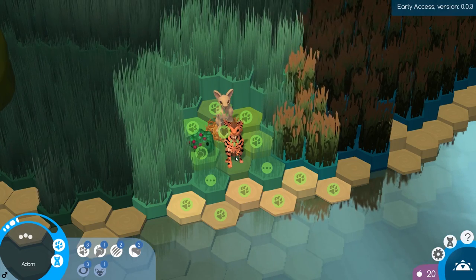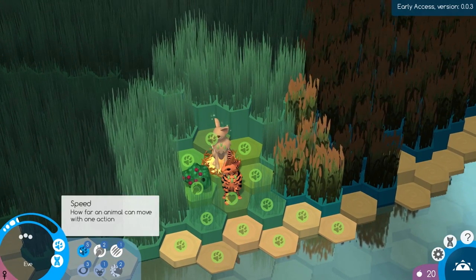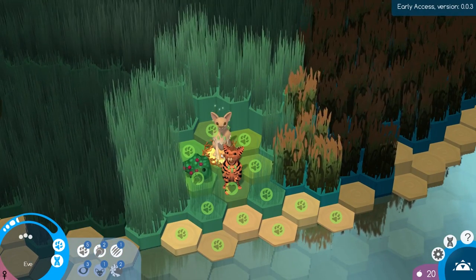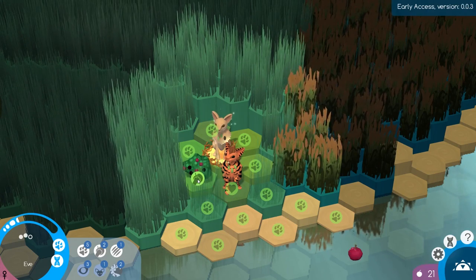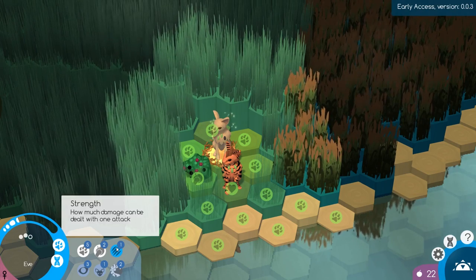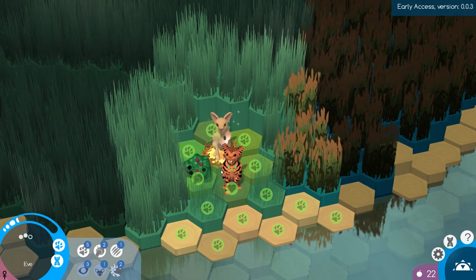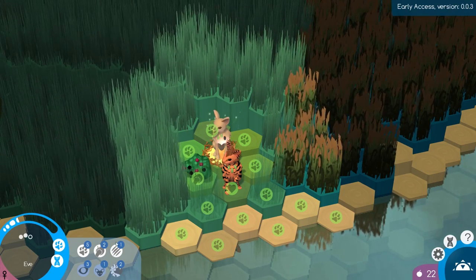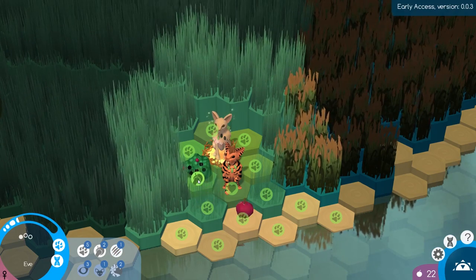Adam is definitely a good choice if we need to be fighting. But little Eve here has five points in the speed skill and two points in collecting, so we're going to want to have her gather food from the berry bushes since she can gather them at a faster rate. She only has one point in strength, so she won't be doing much fighting. They all have their strengths and weaknesses, and as we continue breeding them, we'll hopefully bring these numbers up to create a really unique little creature.